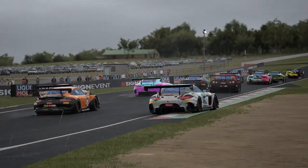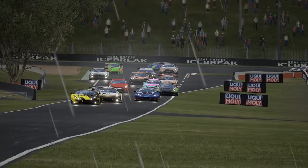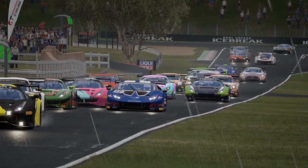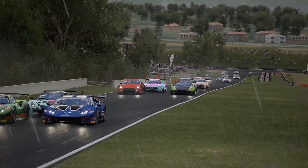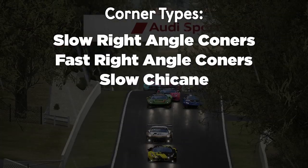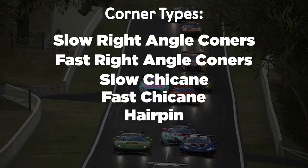For example, how to overtake and defend at Barcelona. But first, we'll be doing a general guide and you'll see some similarities in each corner type. I have come up with five corner types to go through today: slow right angle corners, fast right angle corners, slow chicanes, fast chicanes, and hairpins.